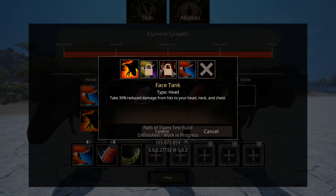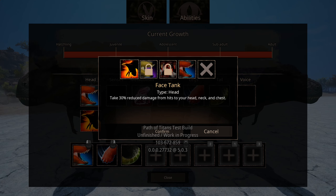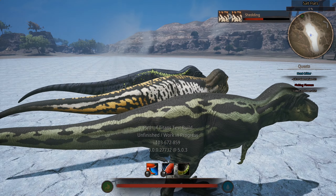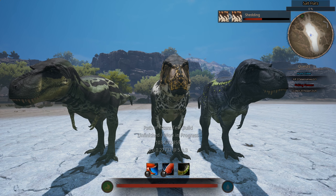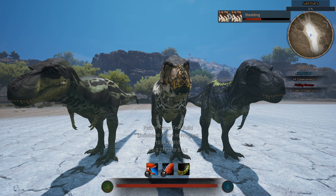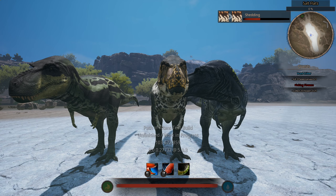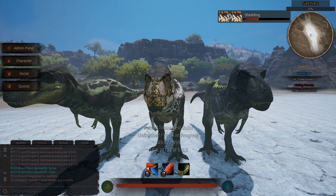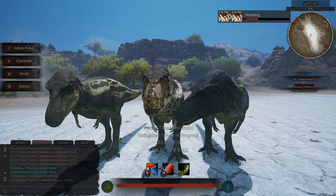My issue with Face Tank is it reduces damage by 30% from hits to your head, neck and chest, but it's using an attack slot. It's a passive ability — when you've got it on it just happens — so you're losing an attack slot just to take less damage to head shots and neck. Why not just give it to the dinosaur as a baseline passive, like they did with the Styg's spiked frill that causes bleed when you bite? Why does it have to occupy an ability slot if it's going to be passive like that?